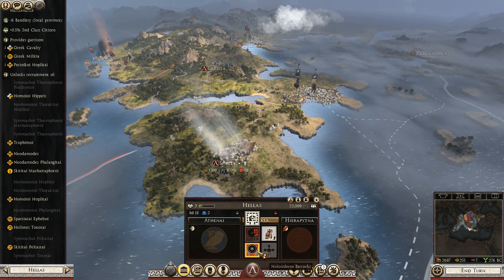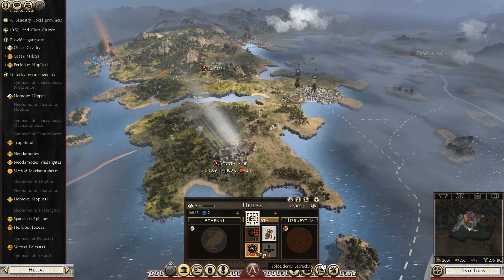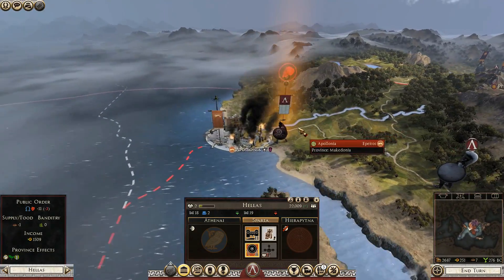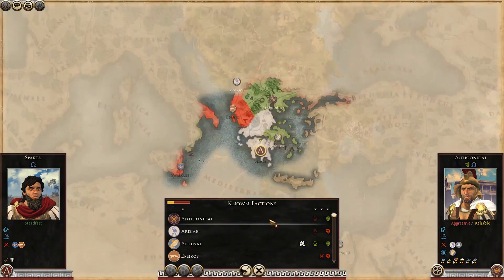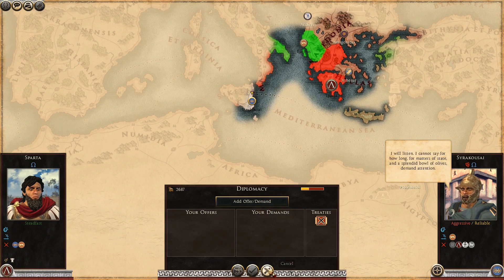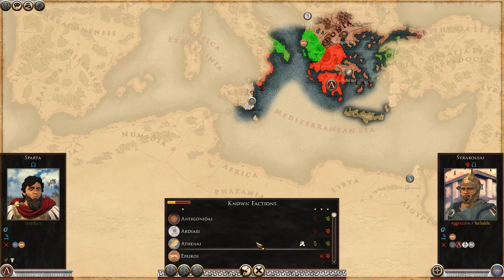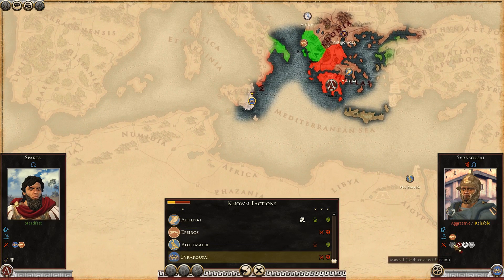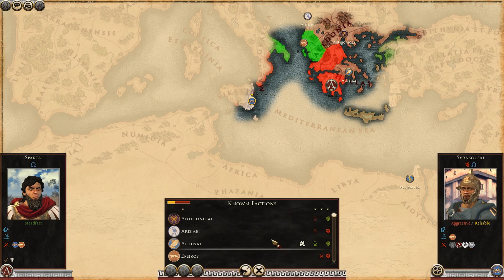I wonder what kind of new troop we got here — we'll have to wait and see when we get there and recruit more troops. Is there any possible way to get a ceasefire with these guys? No — that's not going to happen. We are now at war with two factions. Syracuse, you are at war with a lot of factions — hopefully these guys are not going to focus me down, because they're currently at war. Maybe Carthage might just destroy them. We don't want to fight these guys just yet; we don't have the manpower for it.